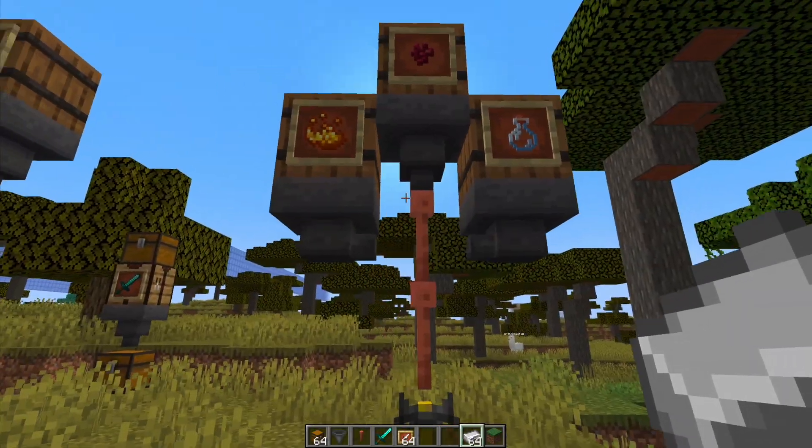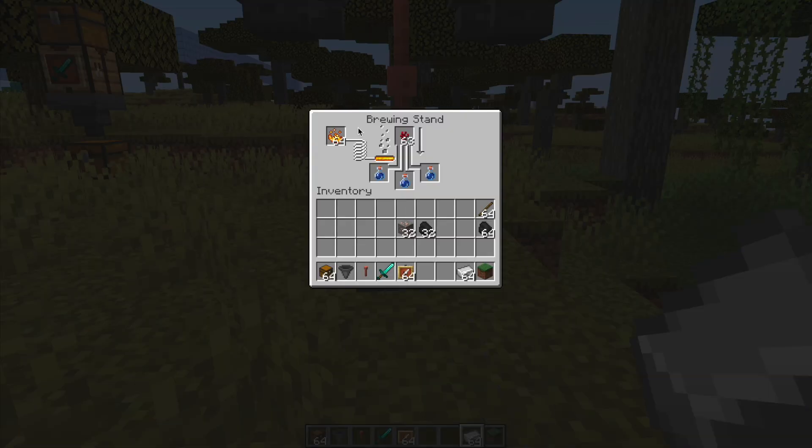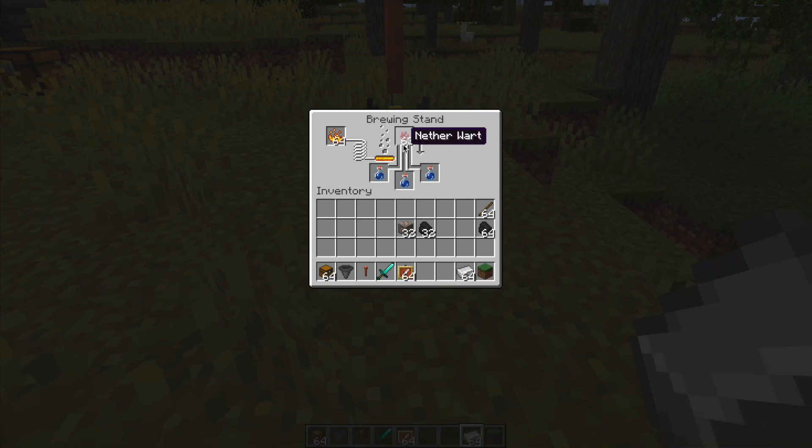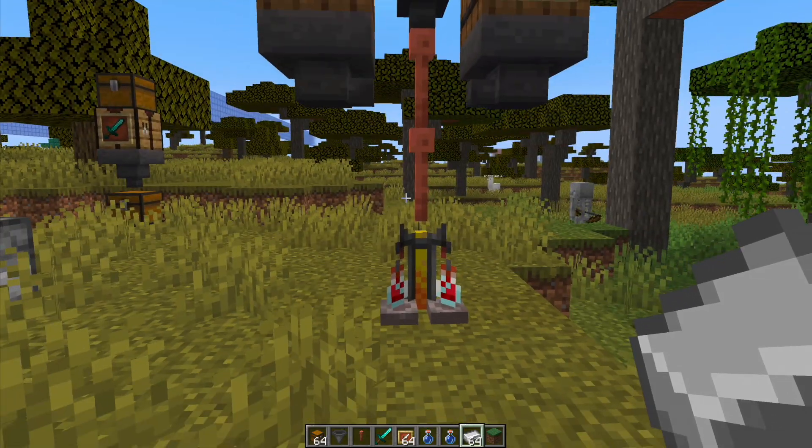Same for over here. If you want the blaze powder on the left, that's where you put it. And then we want the nether wart on top, so that's why we have put it like this. And obviously we can take out the awkward potions and then it's going to start brewing again.